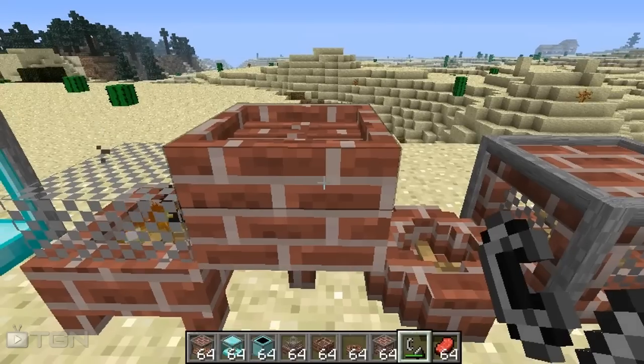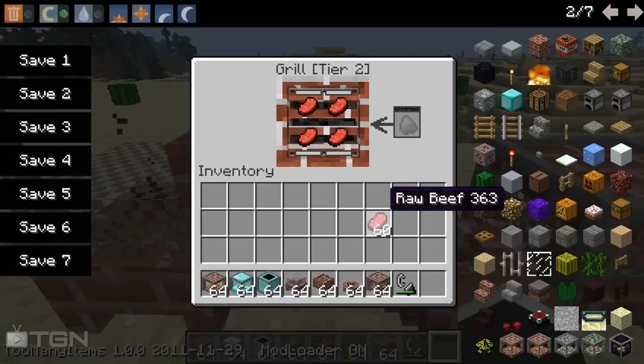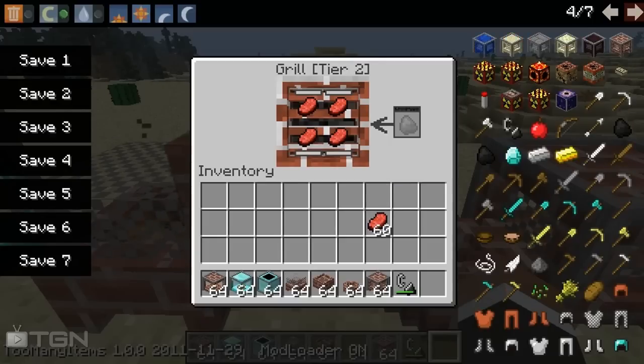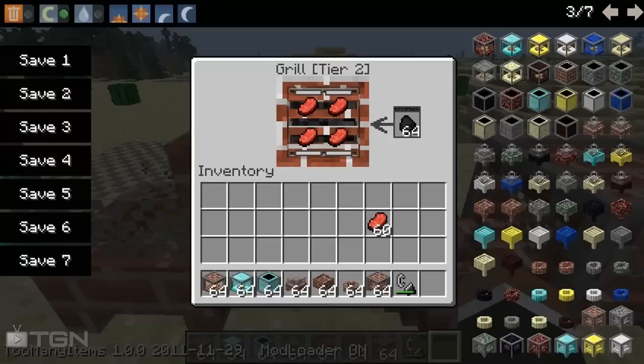Here we have a Minecraft grill. Let's open it up — we'll put some coal in here and then put our beef right on these little grills, and it will actually cook. You can customize all of this when crafting — with brick, cobblestone, really any item you want it to be made out of is possible. Up here we've got a sandstone fireplace — really any material you like can be made with this mod.